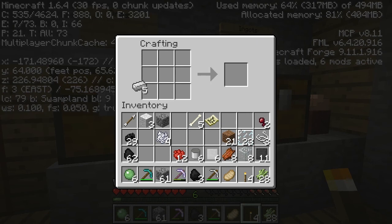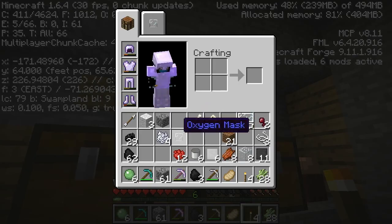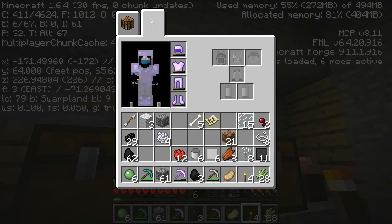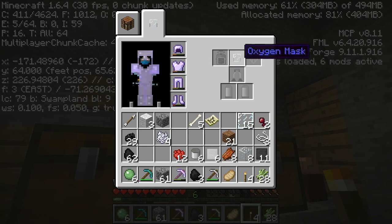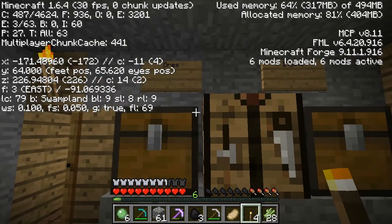So we make a helmet out of iron, just like before — place the helmet in the middle. And you make glass panes by placing glass in a 6-block formation, and that makes 16 panes out of 6 glass, so it's pretty good. That's how you get your oxygen mask. Put on the oxygen mask — I can breathe oxygen!